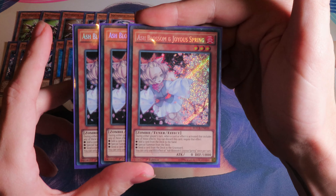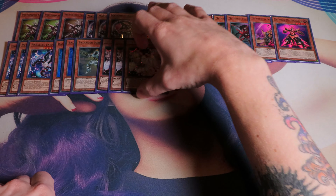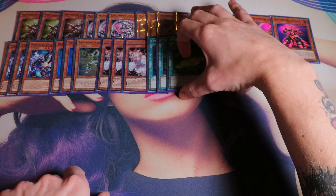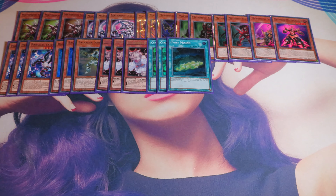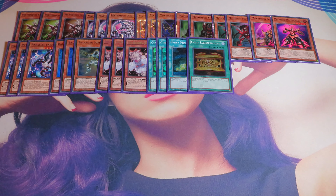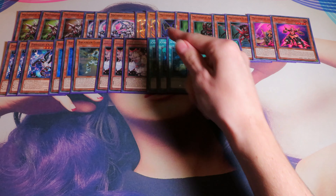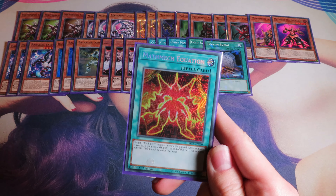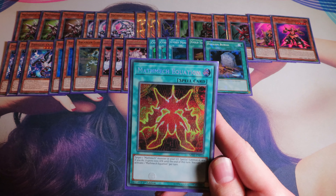We have triple Ash Blossom, one of the two hand traps we play in the deck — the most generic hand trap. We have triple Sinet Mining. Of course all these monsters are Cyberse, so Sinet Mining makes sense, and you have some really good discarding synergy in this deck. We play one Gold Sarcophagus to banish the Balancer Lord. We play one Foolish Burial because you can send Sigma or anything else for Diameter. One Mothmec Equation — this is the Mothmec Monster Reborn, which can come up. One Monster Reborn as another extender.